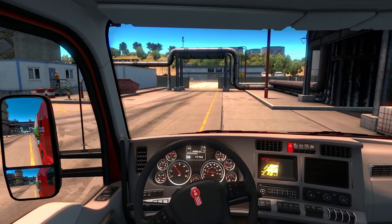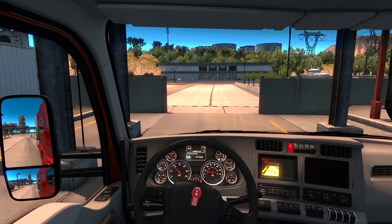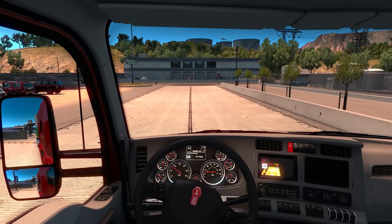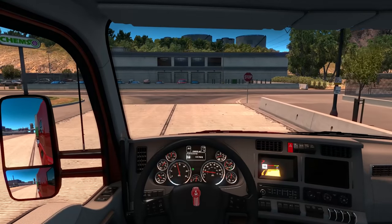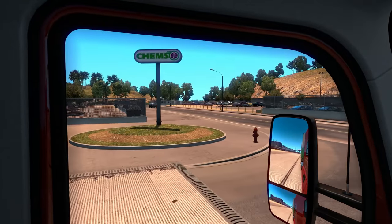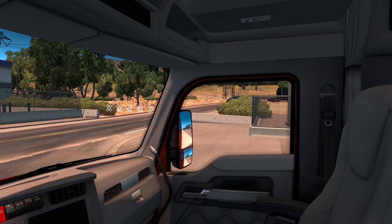You probably saw on the main screen that it had almost 40-something thousand dollars saved up. Let's grab a match down there. We're in neutral with the brake set. Look both ways before we start pulling out. After this little Range Rover, I think we're going to be good.